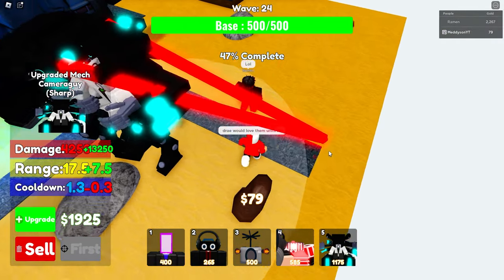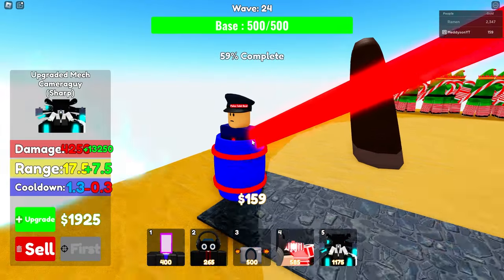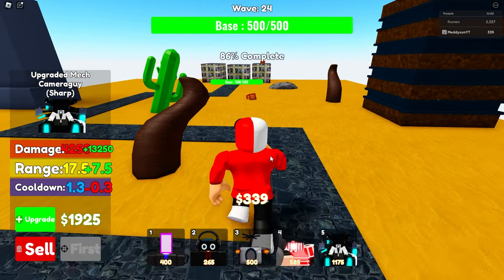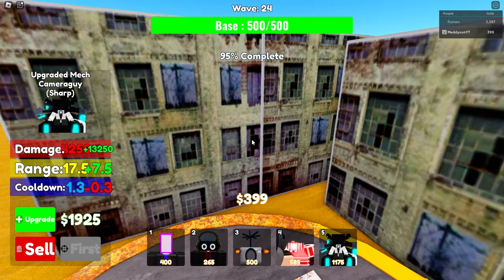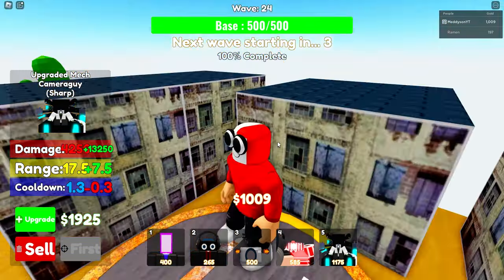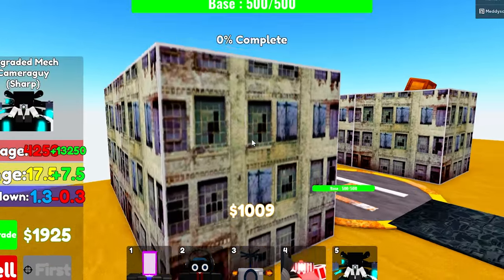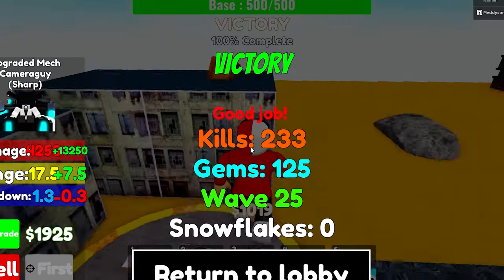Upgrade again — boom. It still can't reach the start. Everything's getting spawn trapped — this is silly. They are literally barrels, that is not a toilet. What's the exit? Let's see what the base is — it's a helipad with... I don't know, a Lego house. Some abandoned apartment, I don't know.